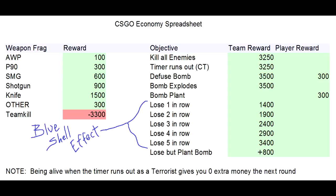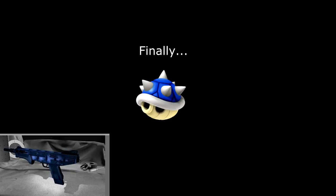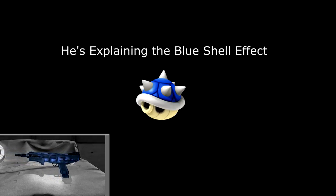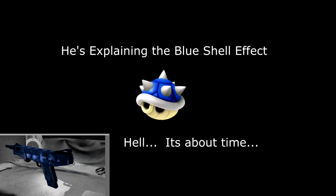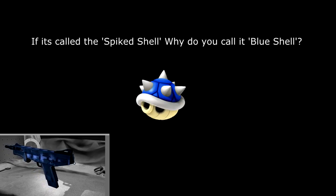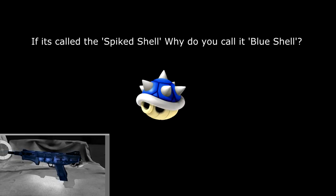Why do I call this the blue shell effect? That's a weird name. I used to play Mario Kart 64 in my youth — a go-kart racing game starring the cast of the Mario series. There were items you could use to mess up other drivers or give yourself a boost. One of these was the dreaded spiked shell — a blue Koopa shell with special properties. It was given to the player in last place, and it homed onto the player in first place, seeking them out and taking them down.